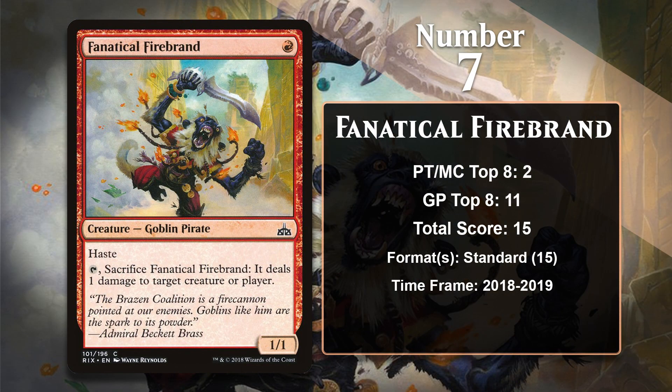At number 7, it is Fanatical Firebrand, a cheap goblin pirate that can attack right away, in addition to having the ability to ping something by sacrificing itself. That last part makes sure that it has at least some utility all game long, even if it has to stop attacking. All 15 of Fanatical Firebrand's points came in Standard mono-red aggro decks.